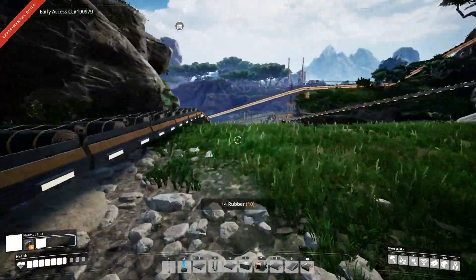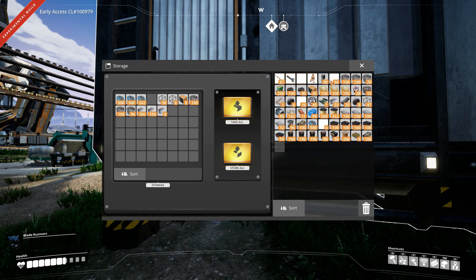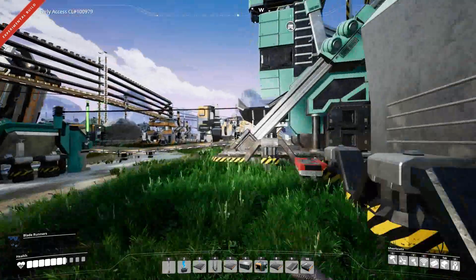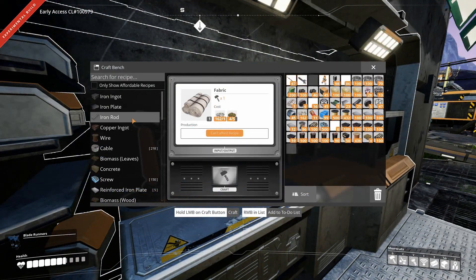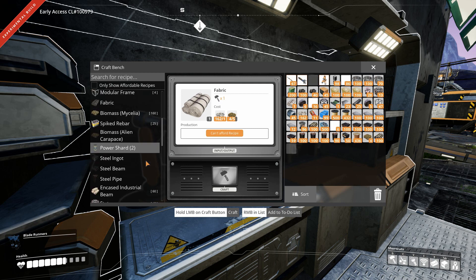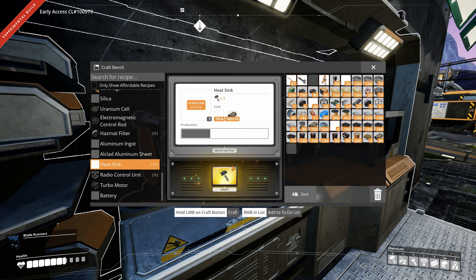I have a completely full storage thing over in the storage area. So I'm just gonna leave my hazmat suit here because I don't see the point of it. Got a lot more rubber — silica. Now we should be able to make the rest of these. I just made up the rest of my fabric, so I have that already as well. Down at the bottom — radio-controlled unit. Still need more heat sinks. I'm probably gonna have to go and get more rubber again. That's crazy — like the most amount of rubber I've ever burned through.